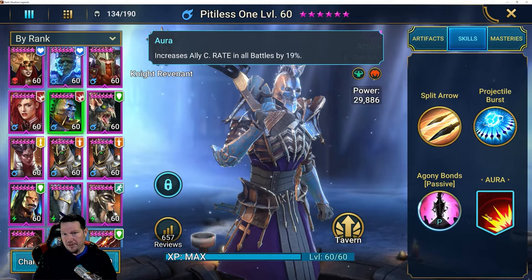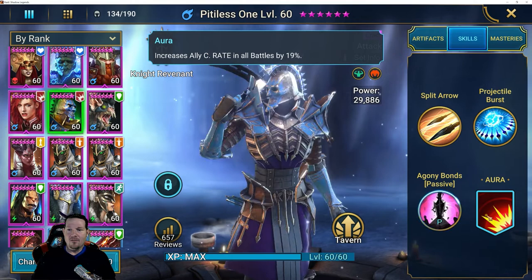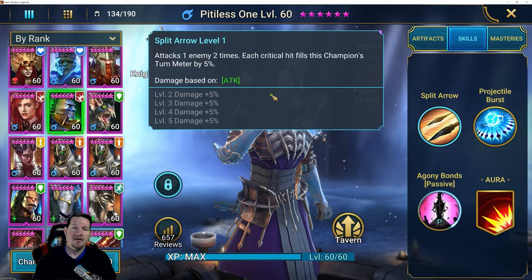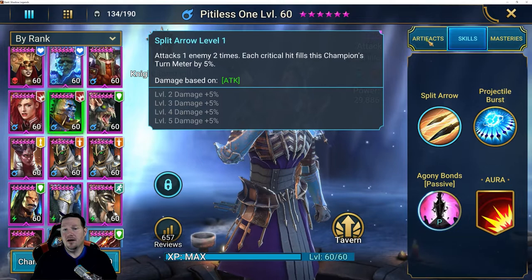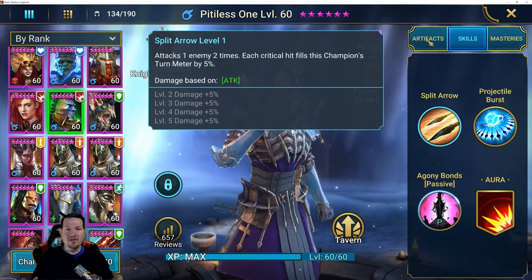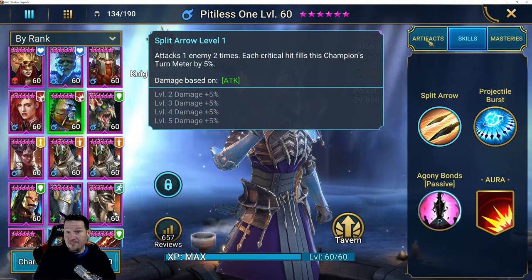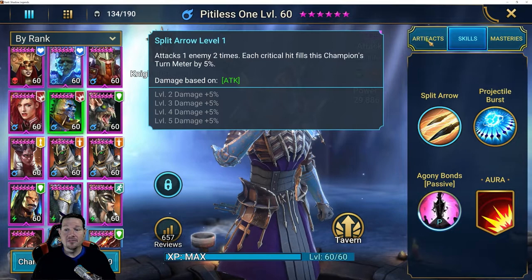His aura fits him well — it increases crit rate for all allies in all battles by nearly 20%. So if you're early game, mid game, progressing, I'm going to show you why this guy's not bad at all. If you're late game, I'm going to show you how you can use this guy. What I saw when I read his kit: he didn't have turn meter boost on his A1 before — that's the only change he really got. I noticed it was there now, and it was not in the older videos. I started thinking about all this turn meter control, then started looking at his numbers using the tools guys like Hell Hades, Deadwood Jedi, and Chosen have. Shout out to you guys — your tools are amazing.